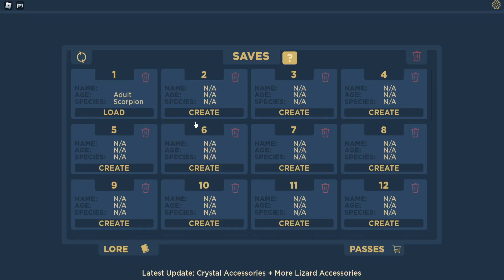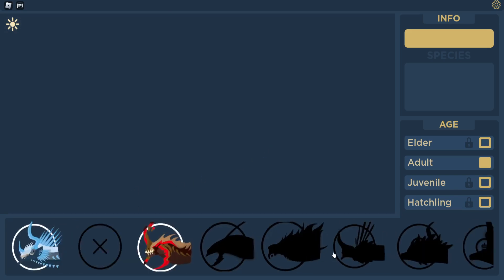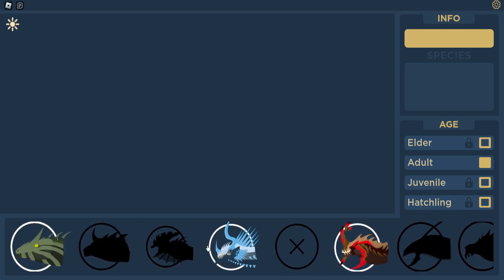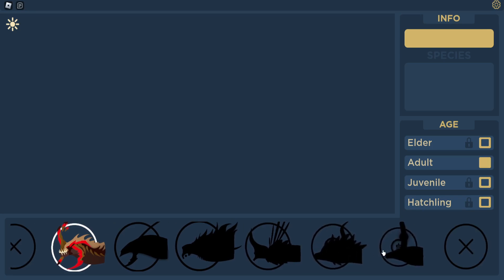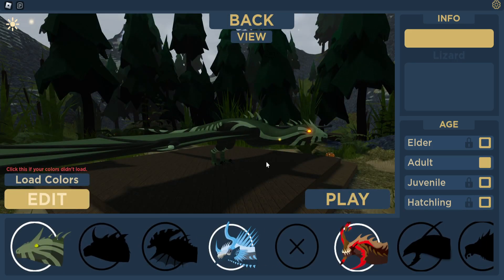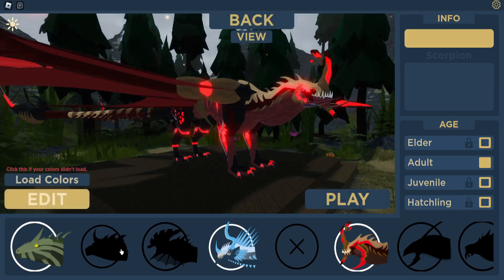So this is a Dragon roleplay game. I don't think there's any survival in it but it is an amazing game. Now some of these dragons I don't have — I'm guessing these are Game Pass ones or you have to unlock them. I think these two right here require Robux, as you can see the little coin sign. But we do have the one I played in my last video, and we also have this one, plus the scorpion-like dragon which is pretty cool.